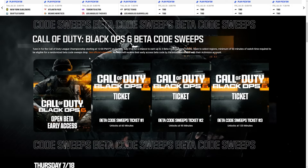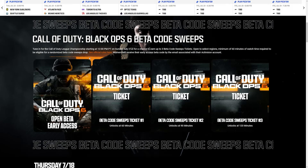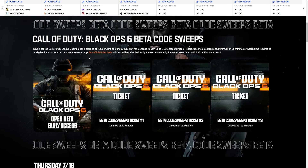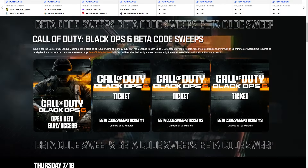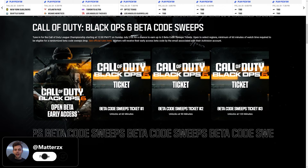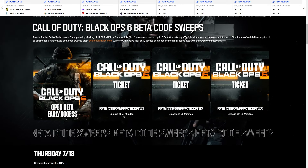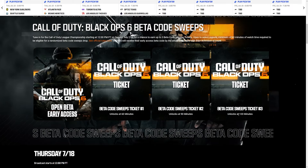Champs starts on Thursday, and Sunday July 21st is the final day — that's when the Black Ops 6 beta code sweeps happen. Beta code sweep ticket one unlocks at 60 minutes of watch time, the second unlocks at 90 minutes, and the third unlocks at 120 minutes of watch time.